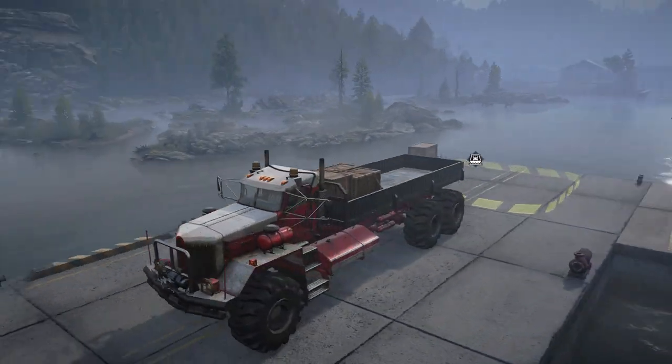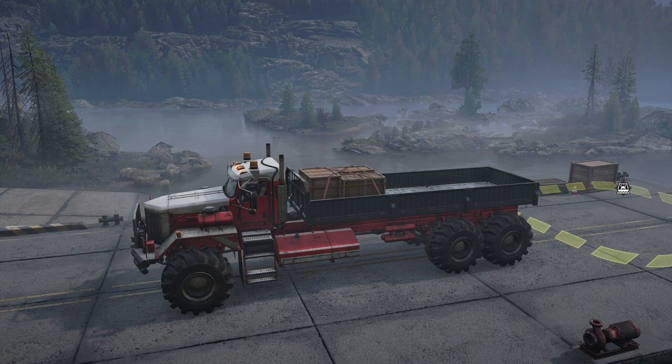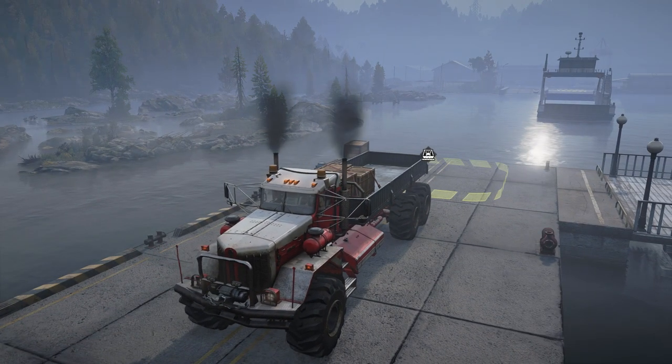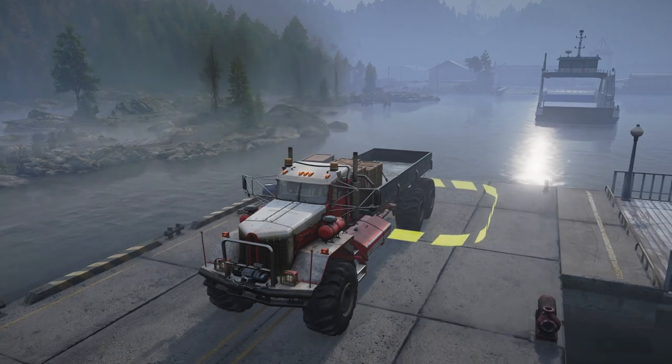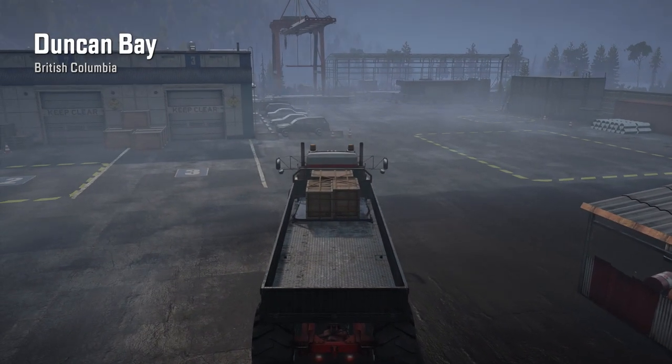Your truck is never seen on board, and quite frankly this is a lazy way to design the system. Looking back at the map, all you have is Duncan Bay in the top left corner and your truck is back at the garage.